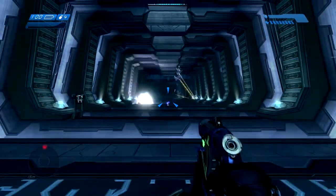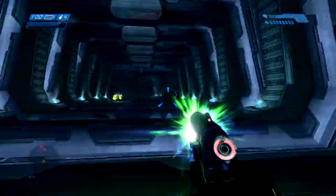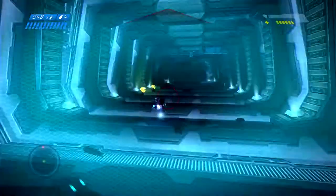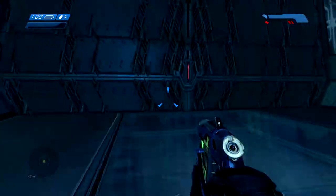There'll be a whole bunch of grunts and elites that pop through. Just wait for the sentinels to finish them off, and then just go run and gun — kill them all. Use your overpowered shotgun and grenades if you want. Once all the grunts are dead, pop through here.